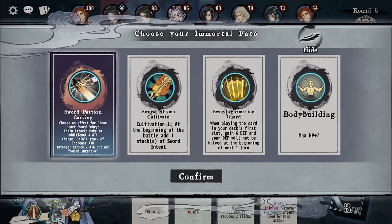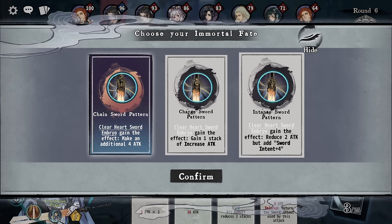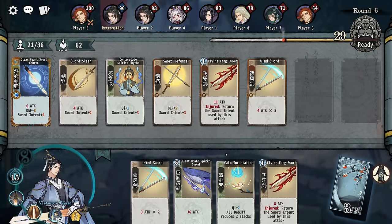Breakthrough. Chain attack — make an additional plus four attack. Charge — gain increased attack. Reduce the attack by two but increase your sword intent by four. I'm going to take it. One permanent attack — we could go for scaling. Well, I've already kind of gone for burst, I suppose. So there that is, I guess.